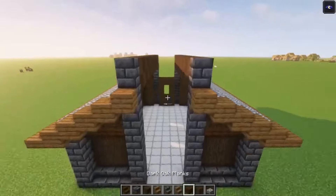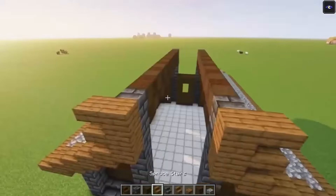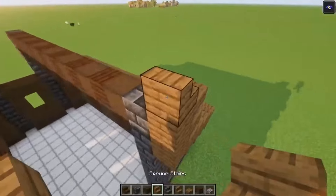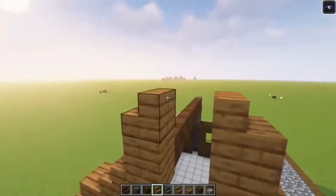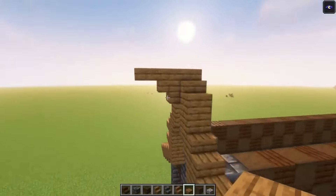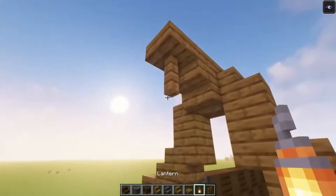Then we are going to decorate this side. So you just want to go up until this point. Then you want to take your stairs and add it in. Then go in with some stairs, go up with some slabs, go in again with your stairs just like this, and then you can just add some slabs on top. Then take a spruce fence and place it in over here, followed with a lantern.